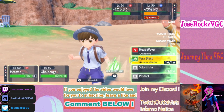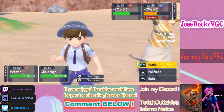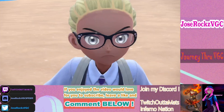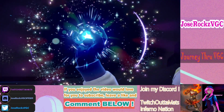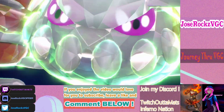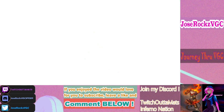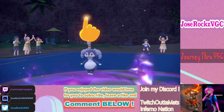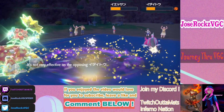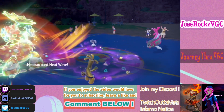I want to get rid of Indeedee because Trick Room could be annoying here. I want to conserve Urshifu's Focus Sash, and I think Baxcalibur may target down Heatran. This chip damage just helps me be able to double KO. He's just using Follow Me — not even trying to set up Trick Room. We're faster — so it is Trick Room Baxcalibur.